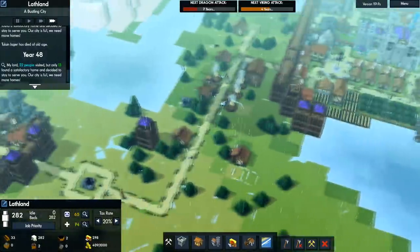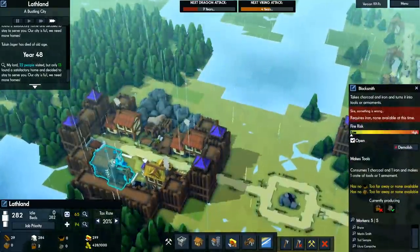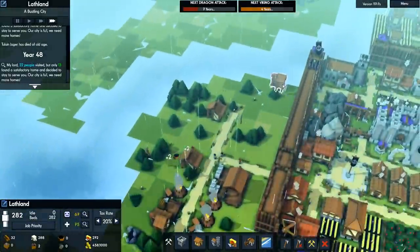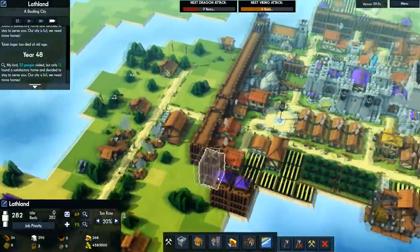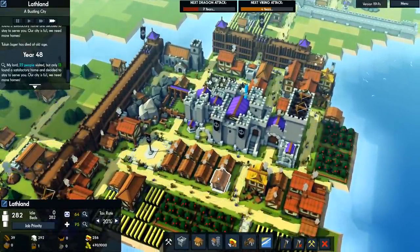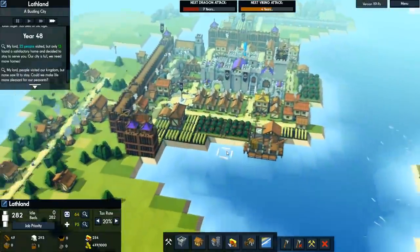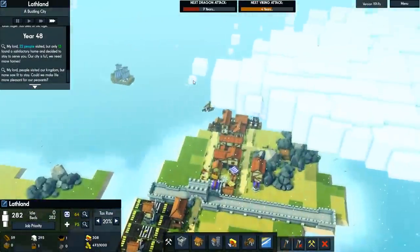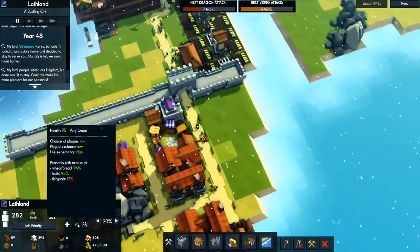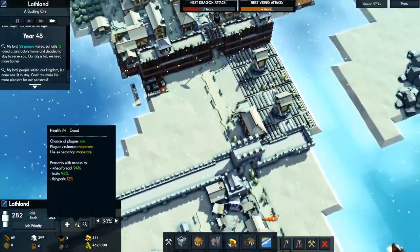We need some more armaments. The main thing slowing us down right now is actually charcoal, weirdly enough. So I've put down another forester and another charcoal maker — there's always a bottleneck, there's always going to be something slowing you down. I've put down a second fishing ship — that one ship is providing 12% of the population with access to fish.